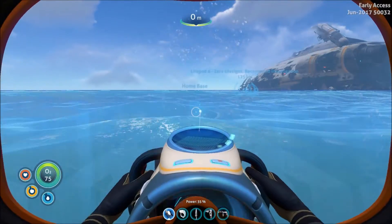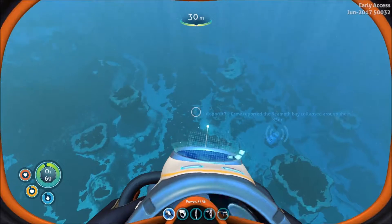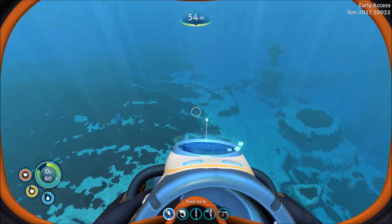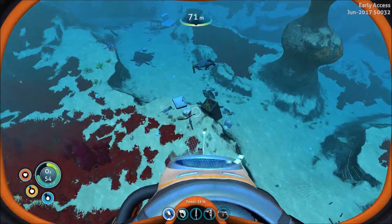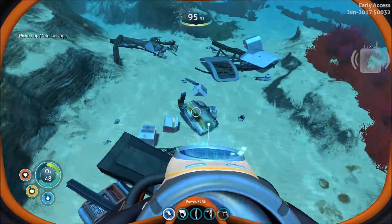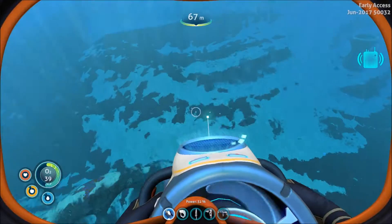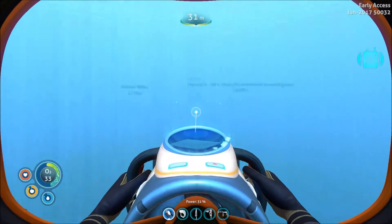Today's episode - let's go ahead and explore while we're out here because we might find some more useful stuff. I'd love to start looking for Cyclops fragments - the big submarine. Keep hoping to find some of those. Is there anything useful down here? I don't see anything. Something's chasing me - hello, goodbye. We've got a message so let's head back.